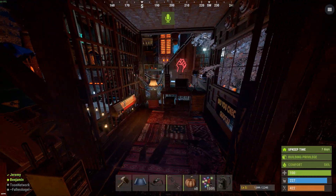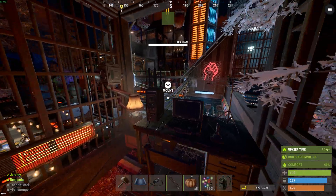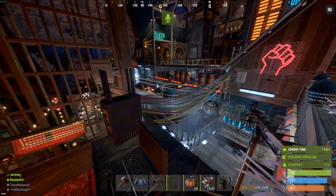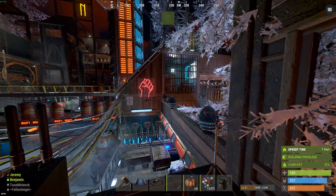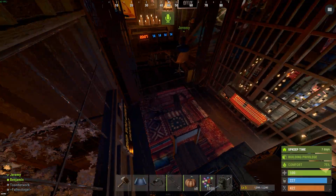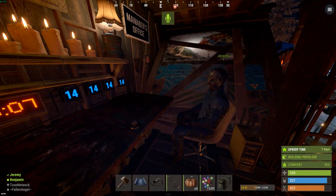This is the overseer's office. The overseer makes sure that the plant is operating at capacity. Safety is his number one priority, and visibility into all the actions of the workers.